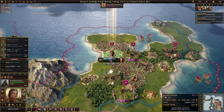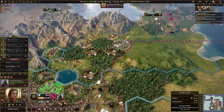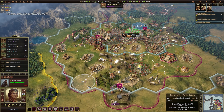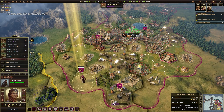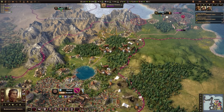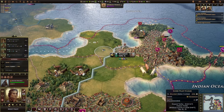Now we have our disciple, so we can go and build some monasteries and cathedrals — kind of like the ones that give us more science. We can go and build one in the capital somewhere. Oh, we still don't have monasticism yet — keep forgetting that. I guess we could just continue to spread Judaism. We have Judaism here and in Rome, but not down here, so let's just try and get it in all of our cities where possible.